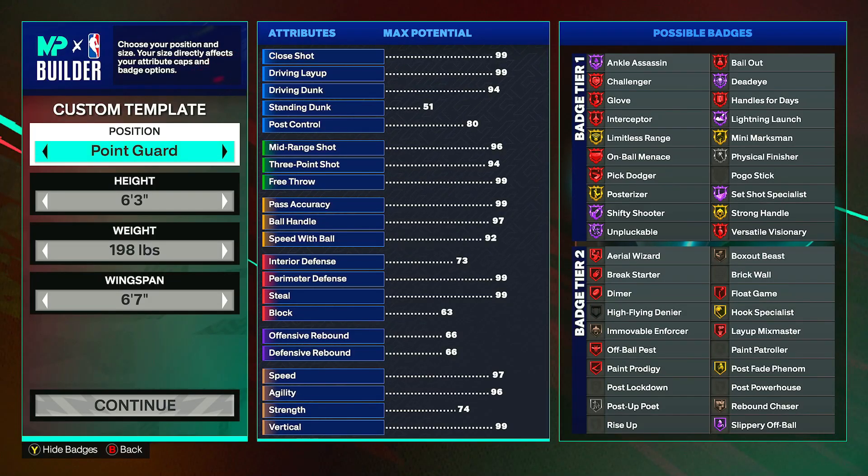What's up YouTube, welcome back to another video on my channel Score Tricks. Today we are back on NBA 2K25 for another build guide video. I'm going to be showing y'all how to build the best Tyrese Halliburton build in NBA 2K25. This build has good finishing, shooting, playmaking, and defense — it's a very good all-around build.